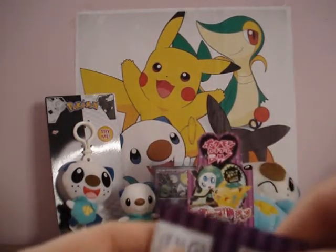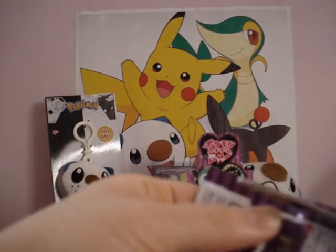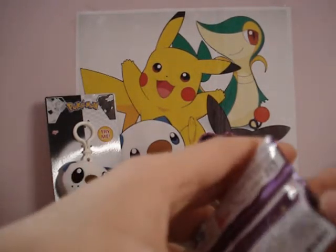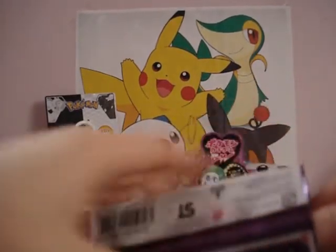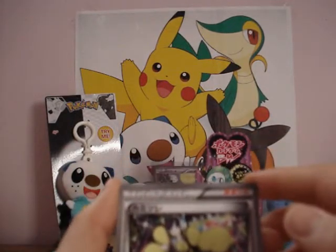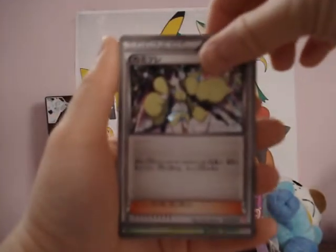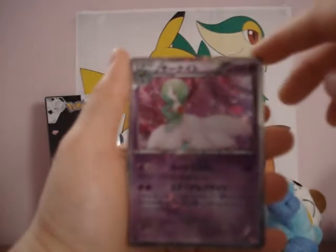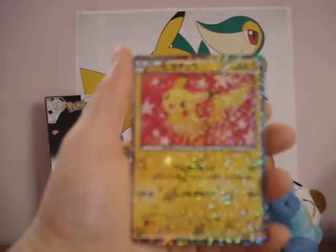Alright, what is this — the 8th pack, or 3rd pack, whichever you guys call it. And Oshawott just fell off the background. Alisa Trainer Card, Servine, I forgot — oh yeah, Gardevoir, and Pikachu.